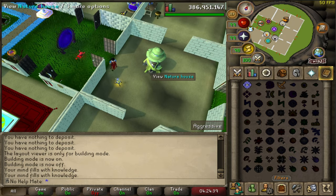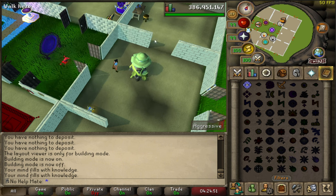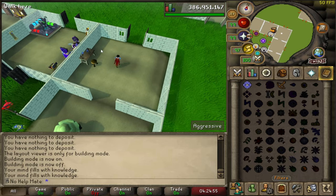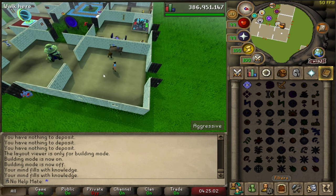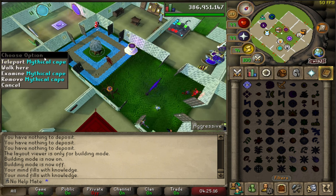I've also got the menagerie where you store all of your pets. I don't have too many pets — I've got the smoke devil, kraken, Zara, chompy chick, the giant squirrel, the rift guardian, Youngllef, Smolcano, and the hellcat. In the workshop is where I made the clockworks as well. Something I don't have in my house is where you fix and repair your barrows armor — I don't use barrows armor that much, but I should probably add that in at this point.